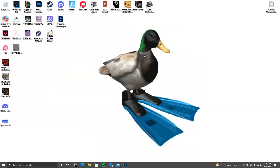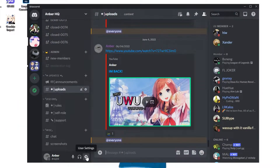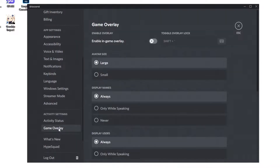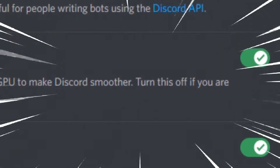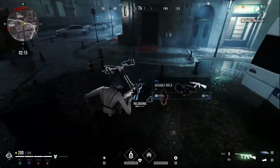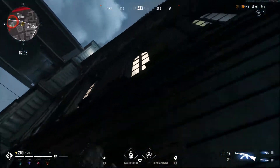Let's get onto the desktop. First, open Discord, then go to user settings — the cogwheel next to your username. Scroll down to Game Overlay under Activity Settings and make sure Enable In-Game Overlay is disabled. This option is enabled by default and will take a decent amount of FPS. After that, click on Advanced and make sure Hardware Acceleration is off — it uses your GPU to make Discord smoother, but turn it off if you're experiencing frame drops. If you're having FPS issues, I'd suggest turning Discord off completely and using it on your phone for the best result.